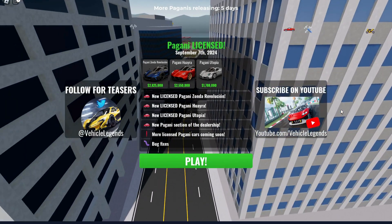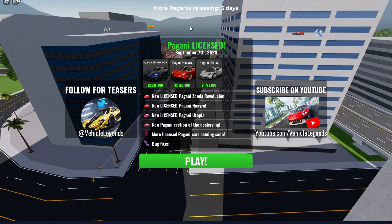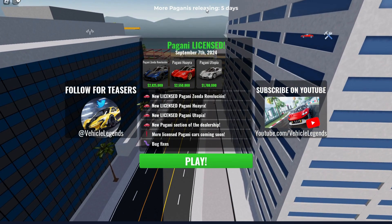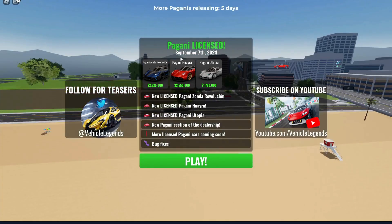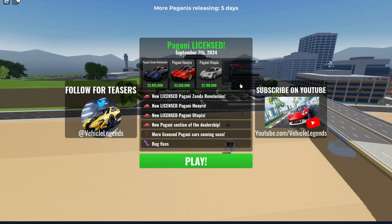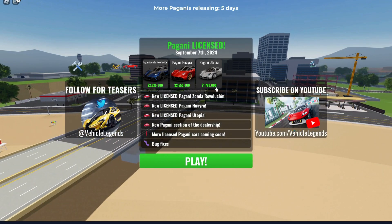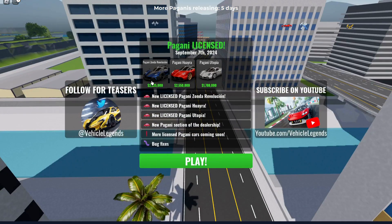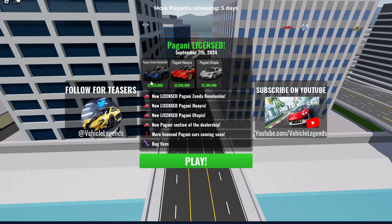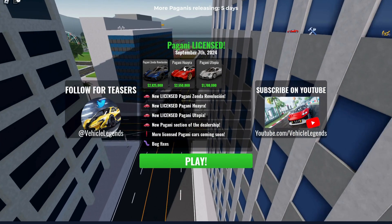Let's go ahead and hop into this. So as you can see, I have this page pulled up, and already they say more Paganis releasing in five days. They got a license from Pagani, which is really cool because Pagani's like my favorite car brand. They got three Paganis — they have the Zonda R, which I love, and that's the car we're going to be going over today. They also got the Utopia, and then they got the Pagani Huayra.